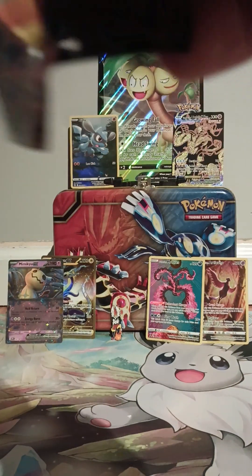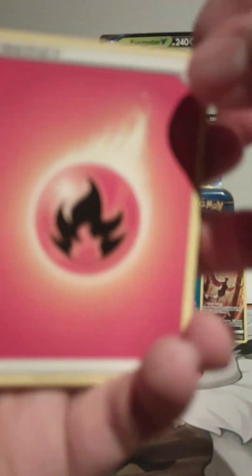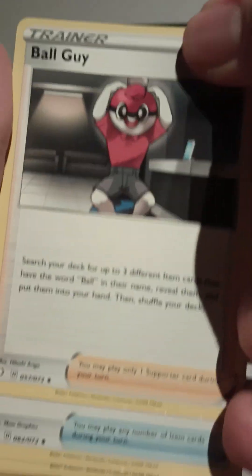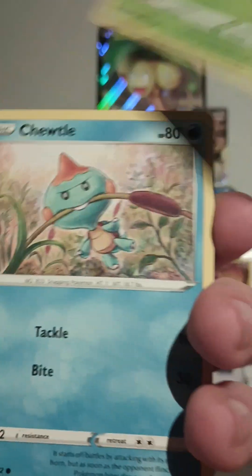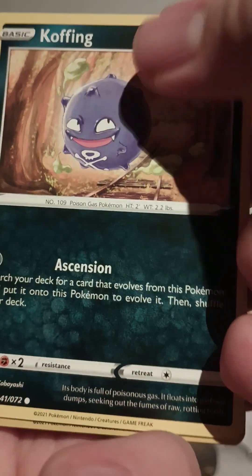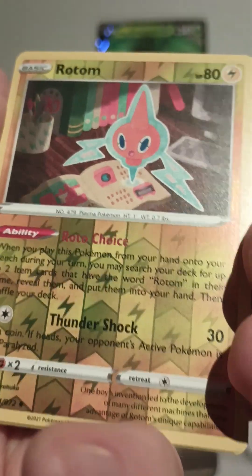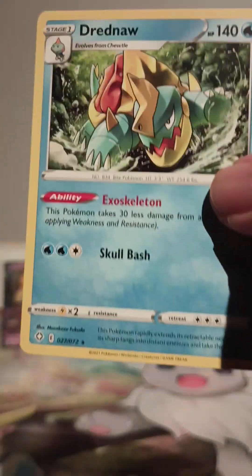Go ahead, get the code card out of the way — one, two, three, four to the front. We got a Fire type energy, Tropius, Boltund, Rusted Sword, Trapinch, Rowlet, Chewdle, Morpeko, Koffing again, Rotom on reverse, and Dreadnaw.